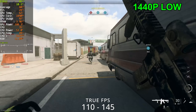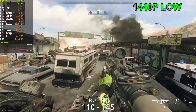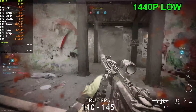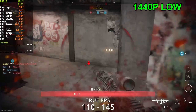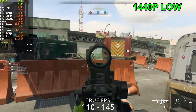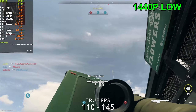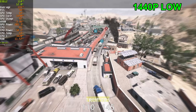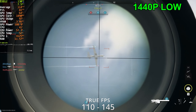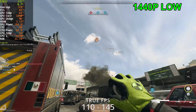Now playing the game at 1440p lowest settings. Getting a little stutter to start with and only getting 110 FPS — this frame rate looks a bit low for this kind of card. I'll take care of the UAV for us. There we go, UAV is gone.